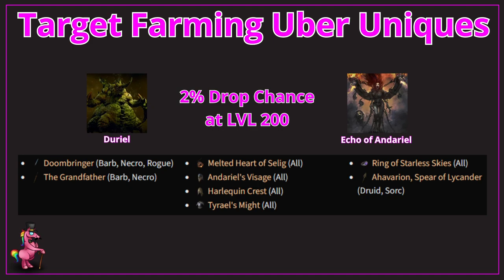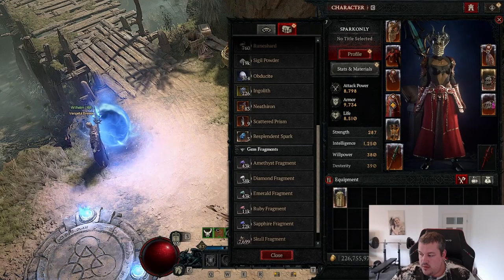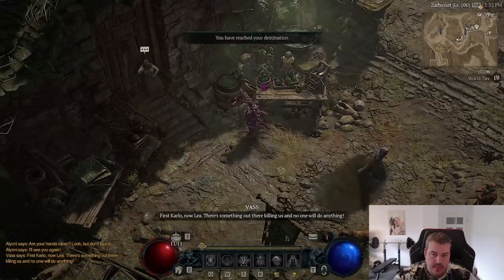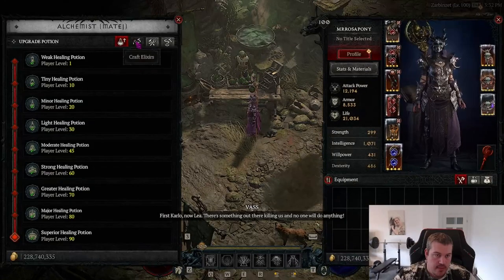Uber uniques are often core for many end game builds. Especially the all-time favorite Harlequin Crest, also known as Shaco, which is really popular — this item can drop at a 2% chance if you spawn either Durial or Underial at level 200. Another way to get uber uniques is by converting 4 sparks into an uber unique of your choice at the Alchemist.